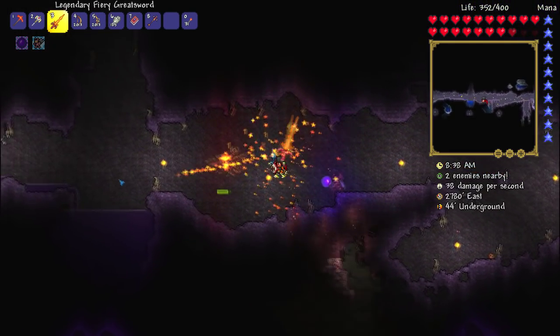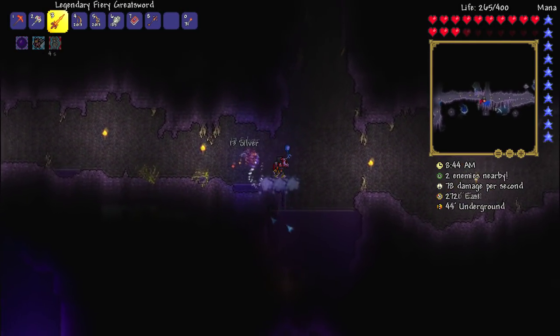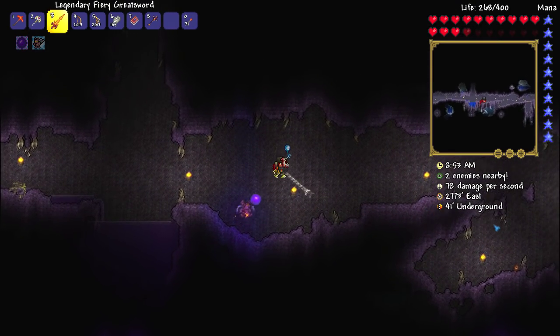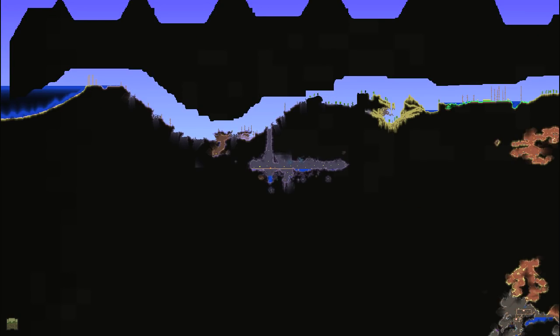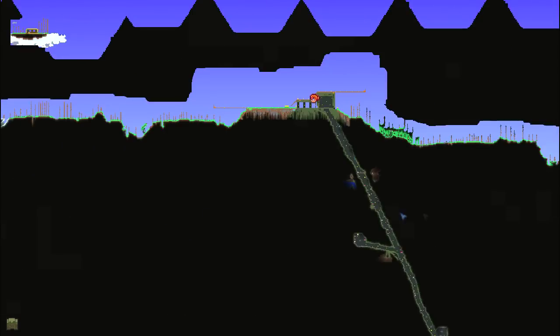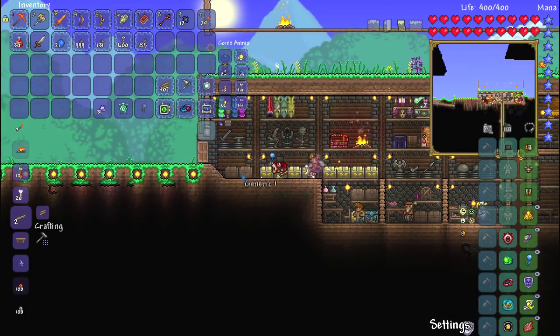I wonder if this guy's going to drop vitamins — if he drops vitamins, we're going to be freaking good to go. Unfortunately, there's not a great deal of altars inside of this biome. I can't see any more on the map — there's a couple up here maybe. Apparently I only have two corruption biomes in the entire world. What? This is a medium world and there's only two corruption biomes? That is a rip-off right there.